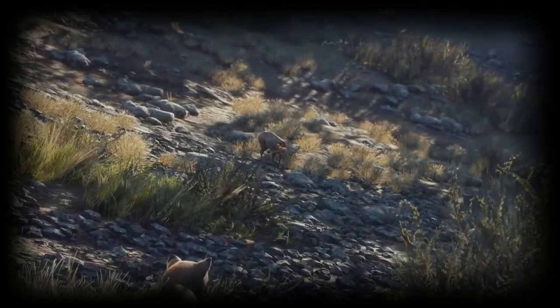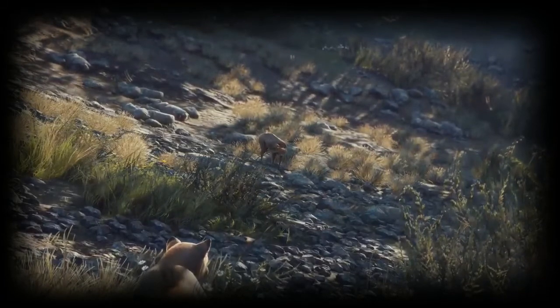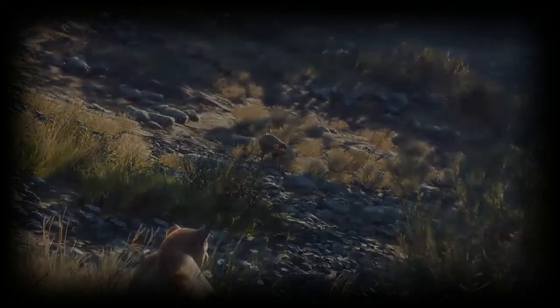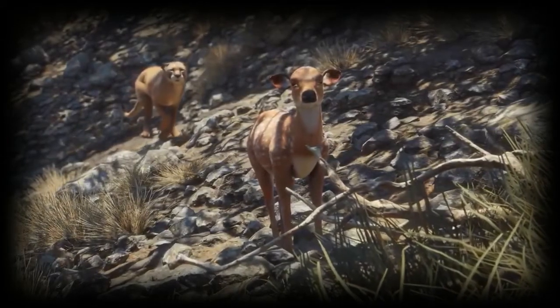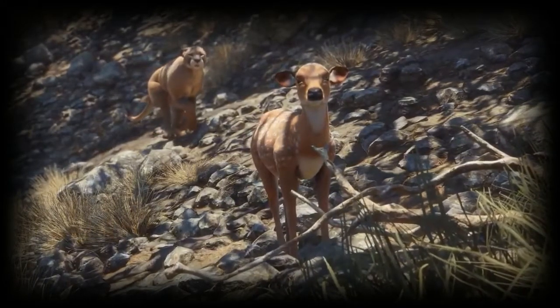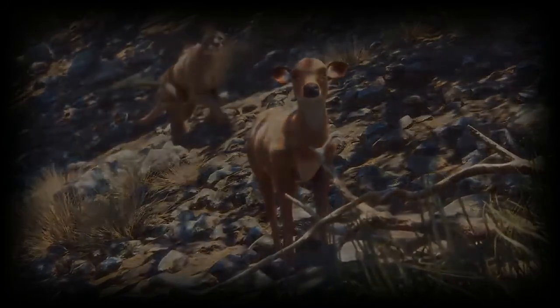The final animal talked about in the trailer is the puma. This is one I'm very excited about, and a lot of people are too — everyone has been wanting mountain lions, and boom, we finally got pumas. Just being able to run around the map knowing you've got to be careful of what territory you're in or you're going to get clawed by a puma — that is awesome. These things look beautiful, and I think they're going to be very cool, especially if we get a trophy lodge to hang them up in.